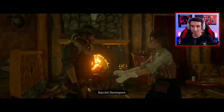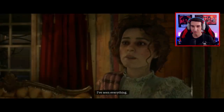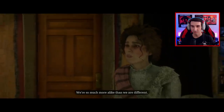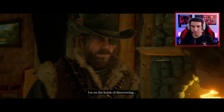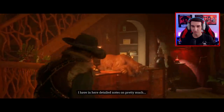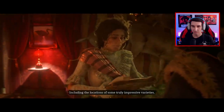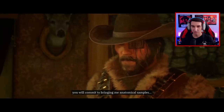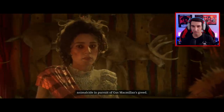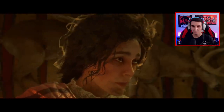Harriet Davenport introduces herself — she's been in the field for three years studying the hidden interconnections between animals of all species. She's on the brink of discovering the pathways that link all life and just needs more research material. She offers to sell detailed notes on every animal from Armadillo to Annesburg, including locations of truly impressive varieties, in exchange for anatomical samples from live species and a promise not to kill animals for Gus McMillan's greed. She'll pay you for it.